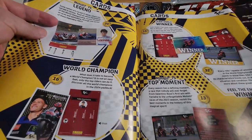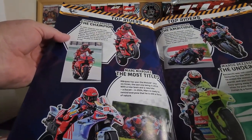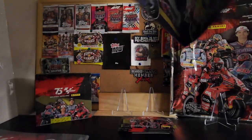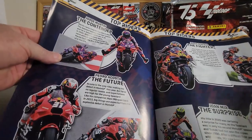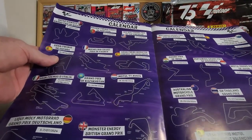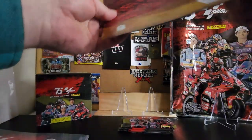Then you've got world champions, a few other top riders: Marc Marquez, Marco Bezzecchi, Fabio Quartararo, Francesco Bagnaia, Jorge Martin, Pedro Acosta, Brad Binder, Joan Mir — the surprise. Yeah, look at that. And there's the calendar — October, Phillip Island still coming up. And the checklist. I know you can't read all that, but yeah, it's absolutely amazing.